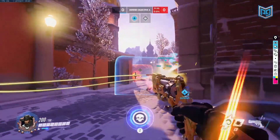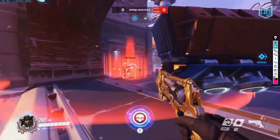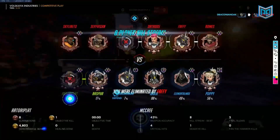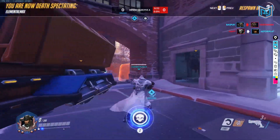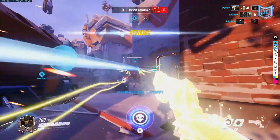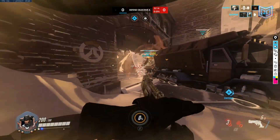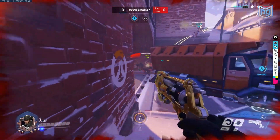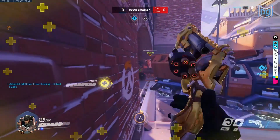McCree's damage output against tanks and overall pressure has been insanely increased. High Noon has also become pretty valuable against tanks because of the recent change. If you can coordinate with your team — like having Reinhardt hold his shield during your High Noon — the longer you charge it, the faster it generates and the more damage it does, meaning it works a lot better against tanks because they have more health to charge onto.